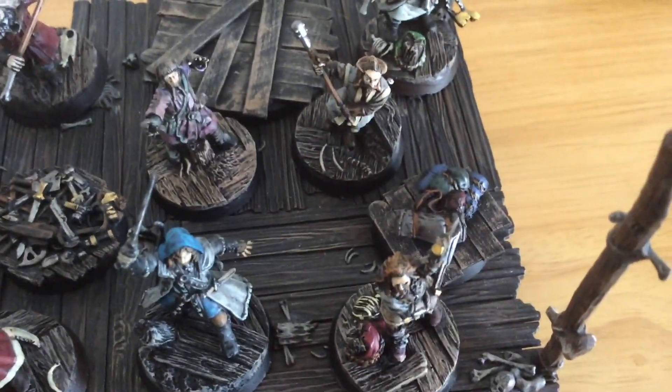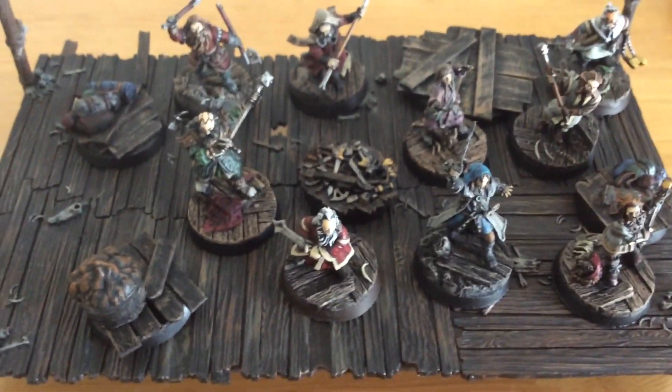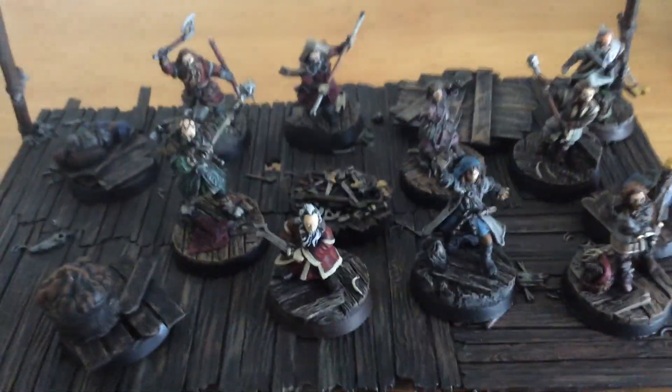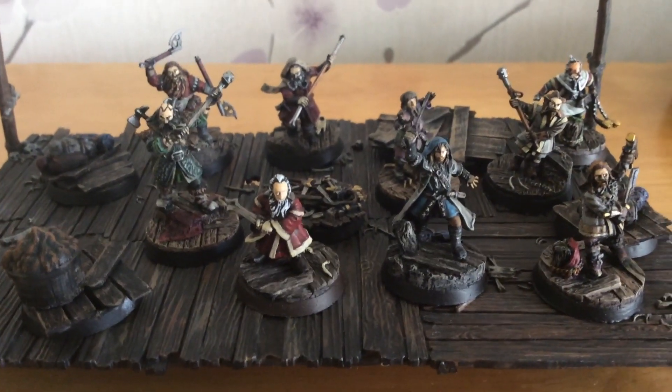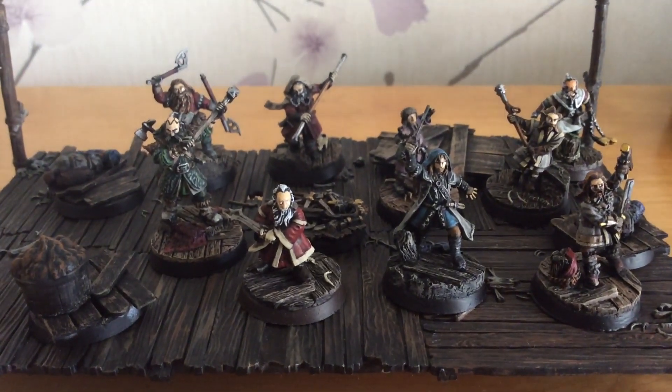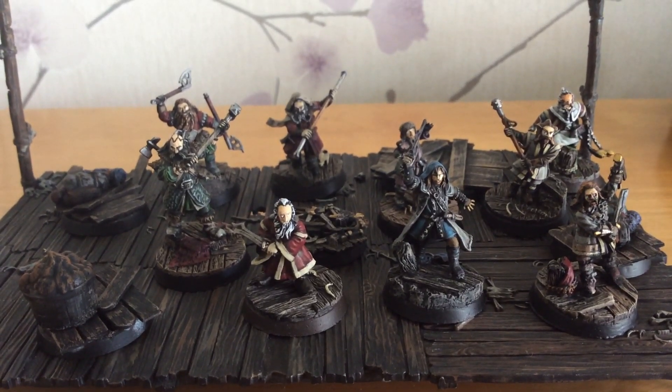I also made up some objective markers using some lollipop sticks just stuck to a base, along with the odd scenery objective pieces that come in the Escape from Goblin Town starter set. I'd highly recommend that set when it becomes available again on GW — it's highly worth the price. These plastics are just insanely good; I know they're 8 years old now but they still hold up brilliantly.